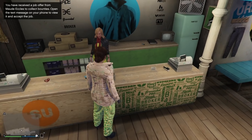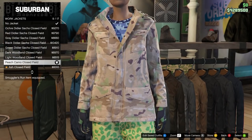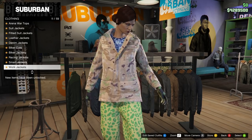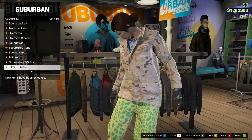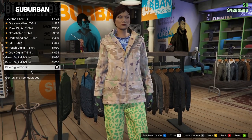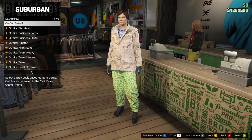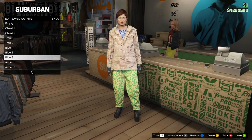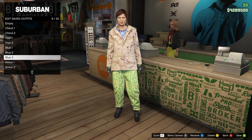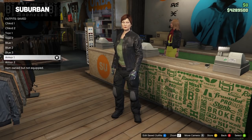For the final blue outfit, go on to tops, then go down to work jackets and purchase the peach camo closed field. Then go down to tucked t-shirts and equip the blue digital t-shirt, number 75. Go and save this at the front counter in slot number eight. Name it 'blue three'. And that's it for the blue outfits.